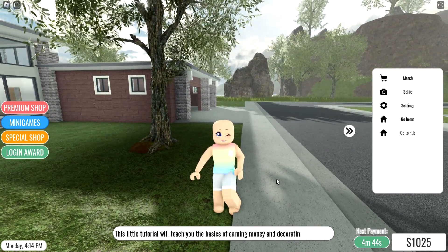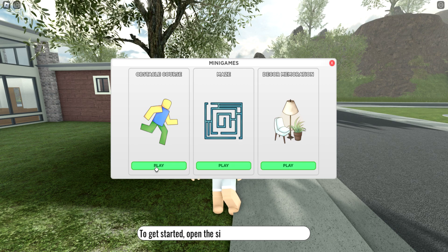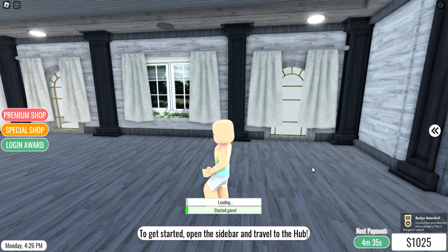Once you get into the game, click over on the left on minigames and choose any of the three. Once you load into the minigame, you'll automatically get the badge.